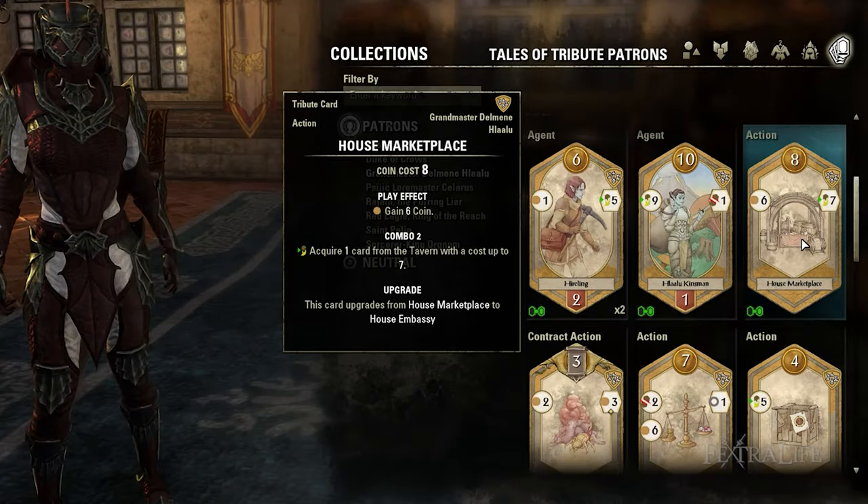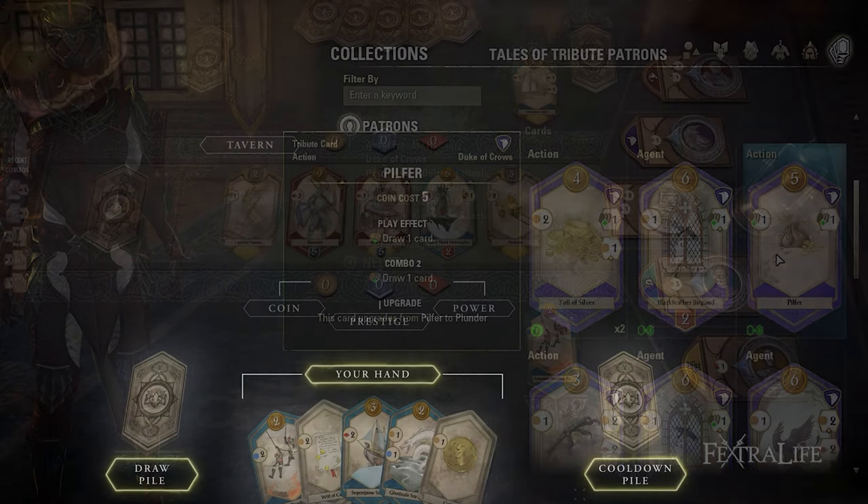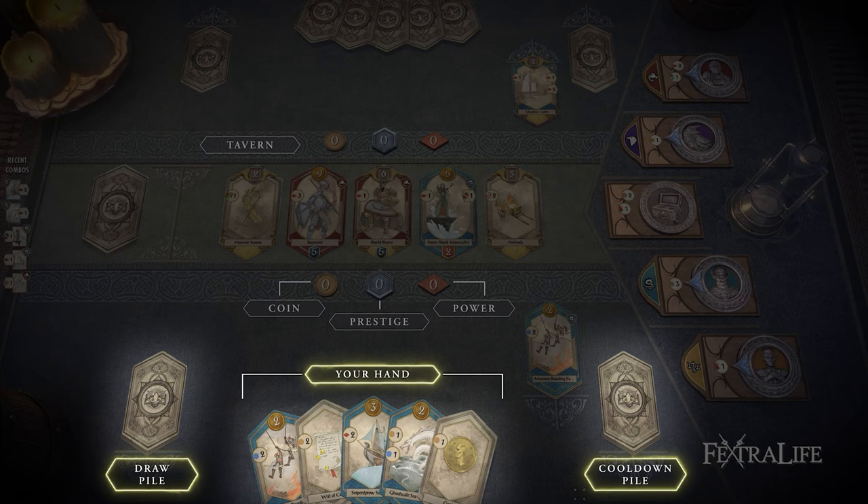Action cards have play effects that are instantly activated the moment you play them from your hand. Most action cards also have combos in addition to play effects. One example is the Duke of Crows Pilfer, which lets you draw one card upon playing it, and allows you to draw another when you combine it with another Duke of Crows card. Afterward, action cards will be sent to your cooldown pile.